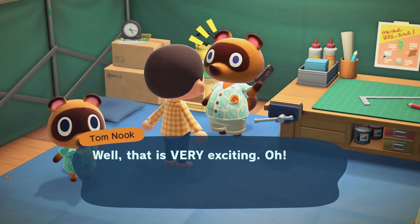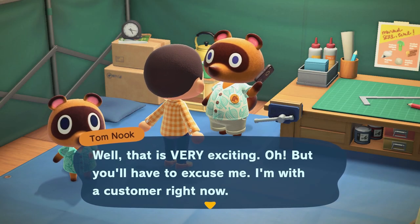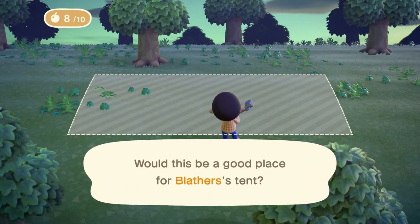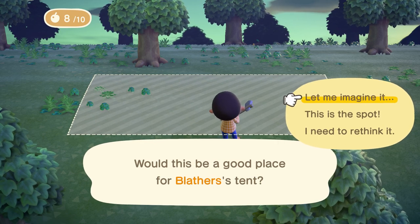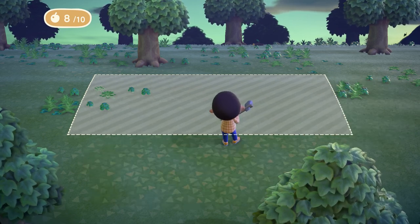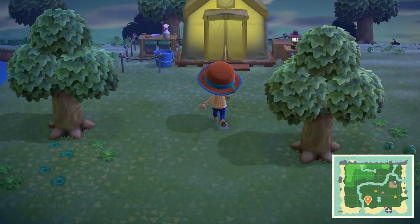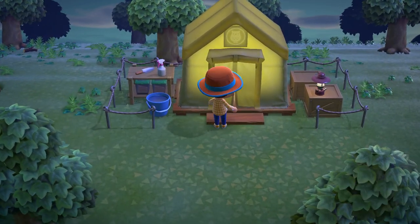At the same time, Blathers will call Tom Nook with a new proposal. Tom Nook will provide a blueprint for you to place on the island for Blathers' tent. You will have to wait a day and then come back, but once you do, you will find Blathers is all set up.